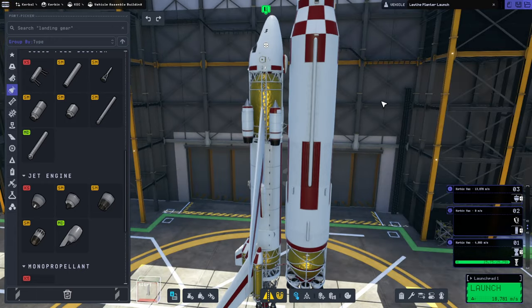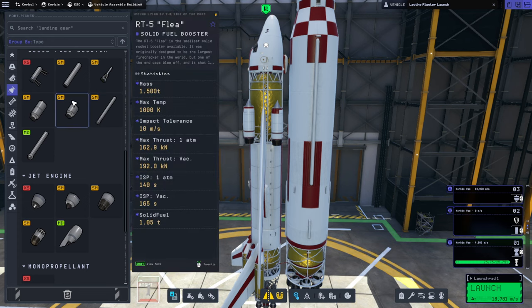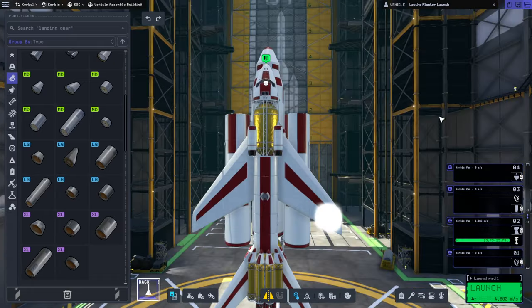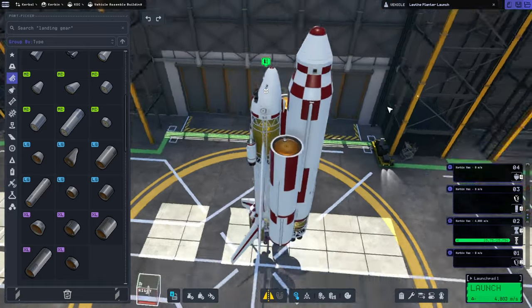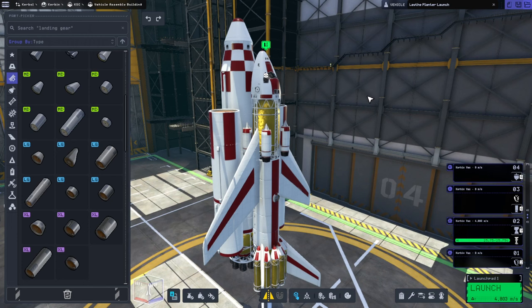Okay, so now boosters. Because this is definitely not going to be balanced. I don't know if it's going to be balanced with boosters or not. The space plane needs to keep as much of its fuel as possible so that it can get back into orbit around Lathe afterwards. We haven't put RCS ports on it, but then again, whatever is rendezvousing with it could just do the docking, hopefully.